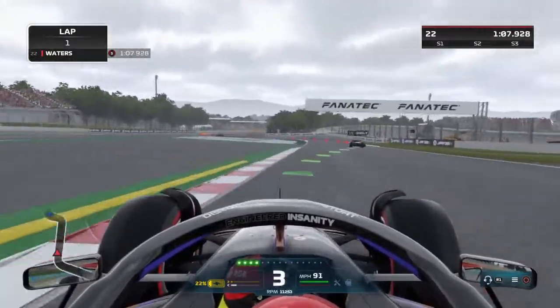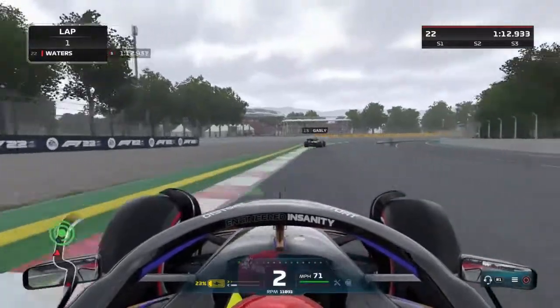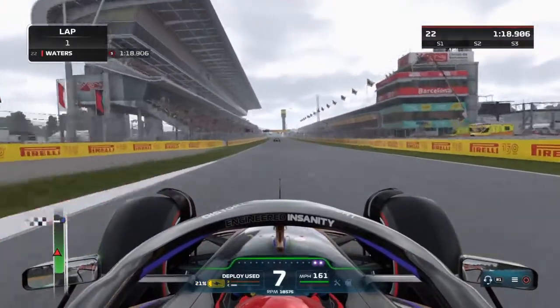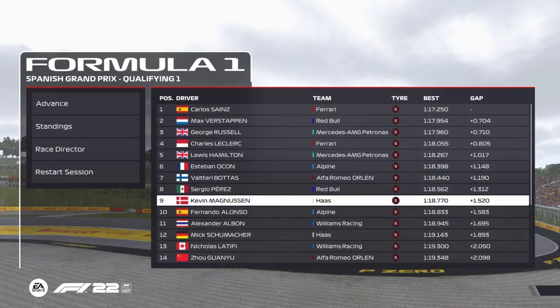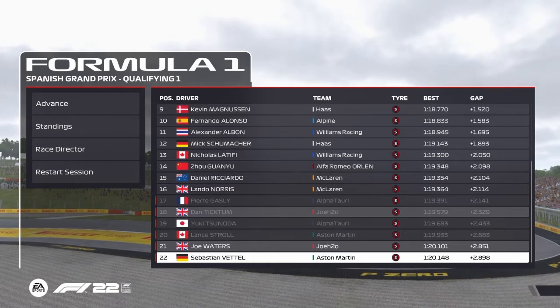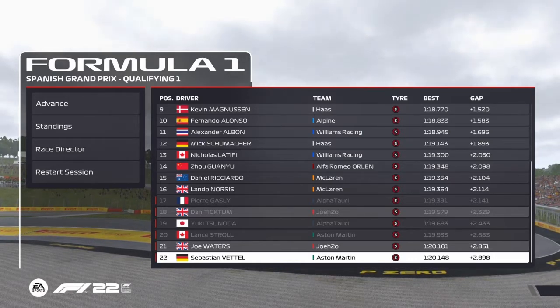I'm now approaching the end of the lap. Gasly is there — I might get a little bit of a tow off him on the straight. We're coming round the last corner and it's a lap I thought was relatively decent. I did go out again and improve by half a tenth, but in truth we were nowhere — P21. It's the end of Q1 where the AI just seemed to gain about 6 to 7 tenths on their previous lap, so we need to start getting out there towards the end of Q1.